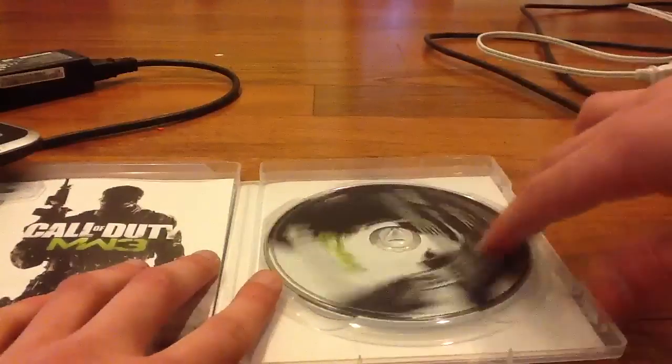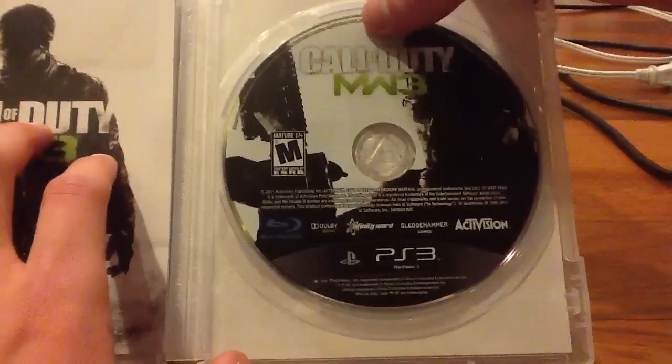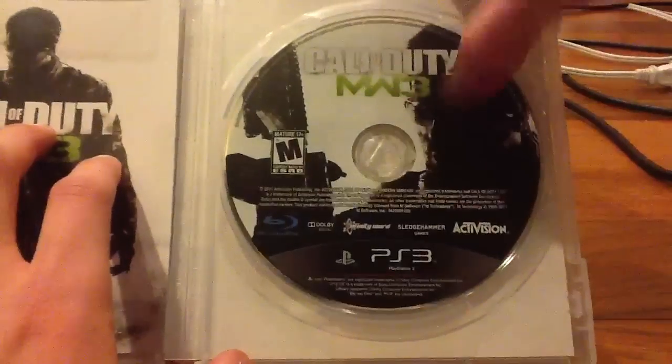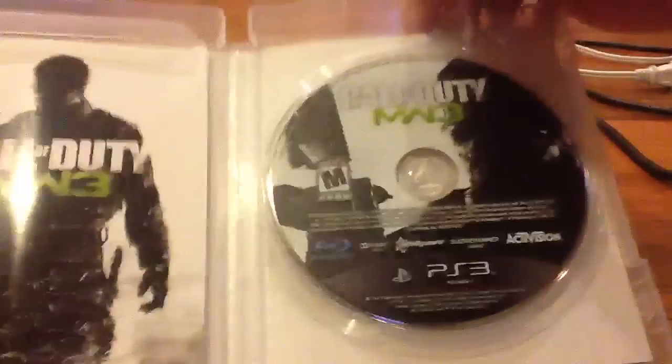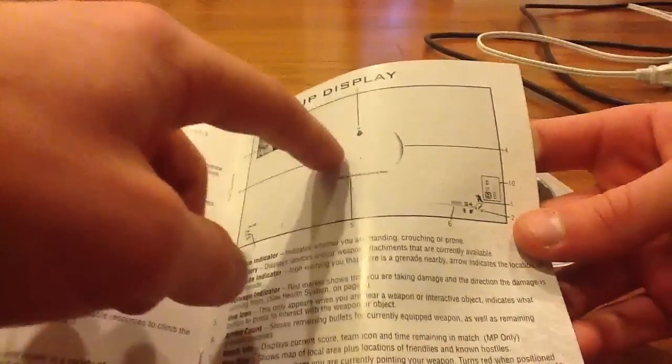So let's go ahead and open up the box for the first time. Here you have the Call of Duty Modern Warfare 3 disc — really a cool graphic on here, the guy with the gun and everything. And as usual with all Call of Duty games, you have one really thin instruction booklet. Here's the table of contents — pretty basic stuff, tells you all your controls, how to use controls in the game, what to look out for, like a grenade symbol and all that.